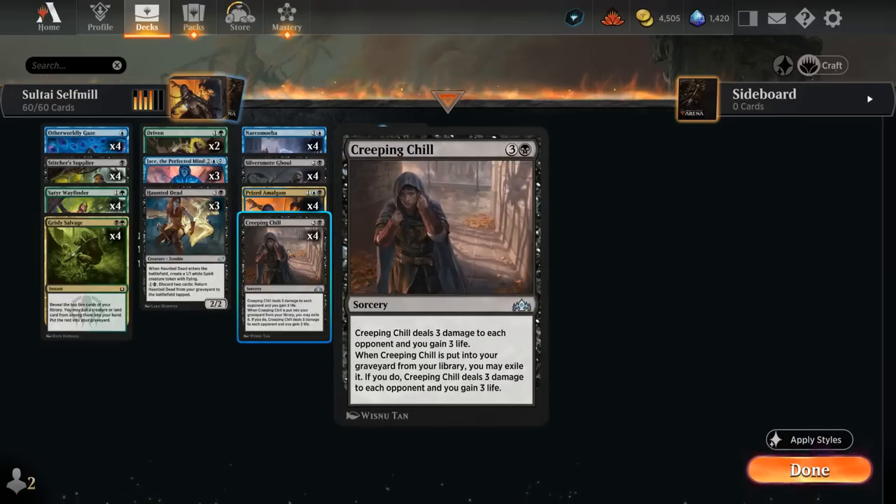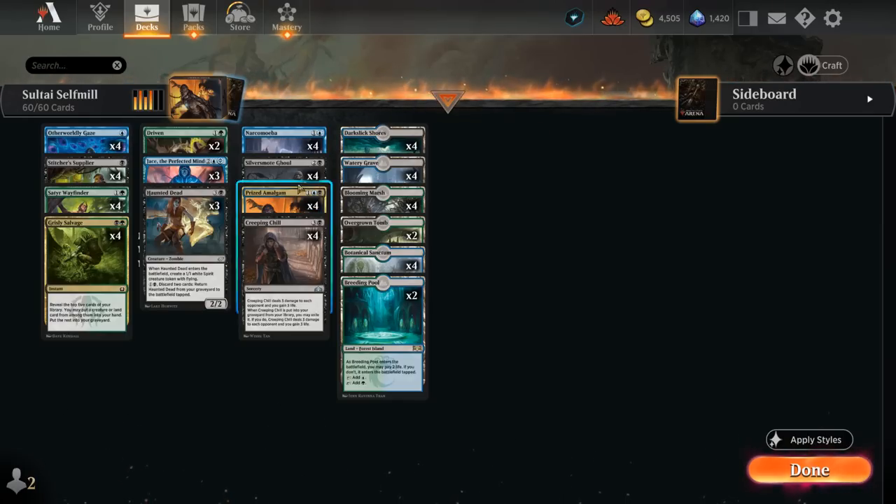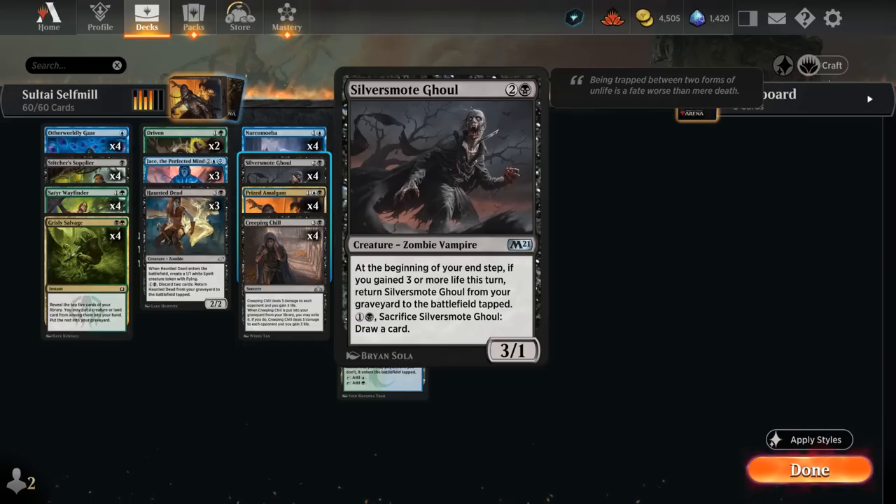We also have four copies of Creeping Chill — castable as a 4-mana sorcery to deal 3 and gain 3 — but we're often going to cast it for free whenever we mill it. Creeping Chill can also enable our Silversmote Ghoul, a 3-mana 3/1 zombie vampire: at the beginning of our end step, if we gained 3 or more life this turn, we return it from our graveyard tapped. It can also sacrifice for 1 and a black to draw a card, which can come up in the late game.